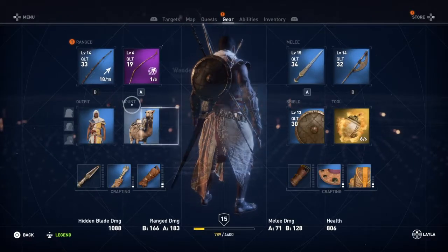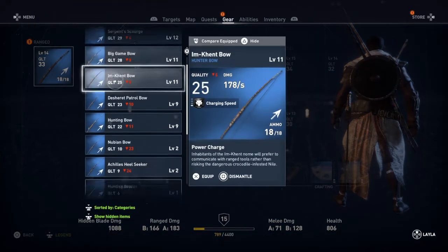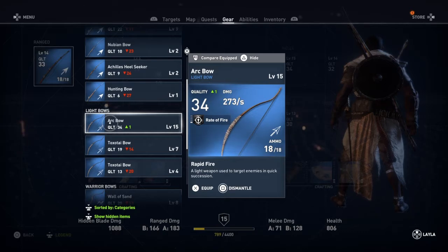Have a look at the gear first. We've got a bow and arrow there that we can use. But I'm pretty sure it's not as good as what we've got now. But it's better than one of them I suppose — but it's a light bow and we don't use them very often anyway.